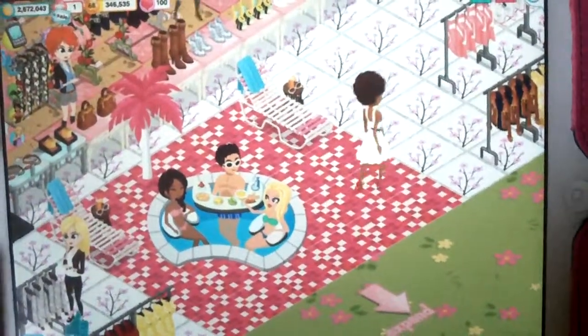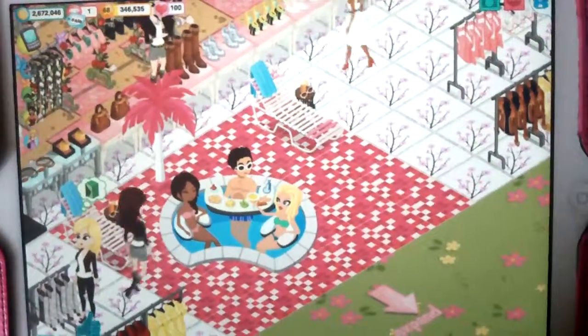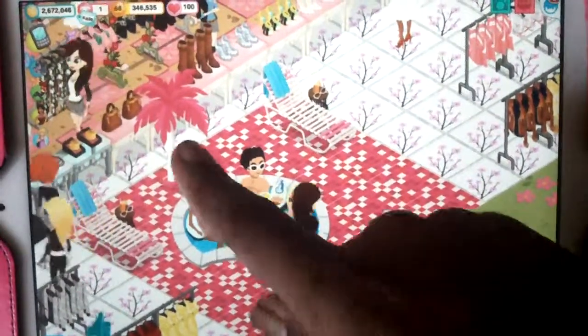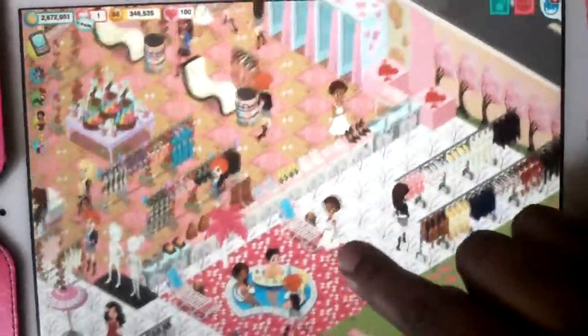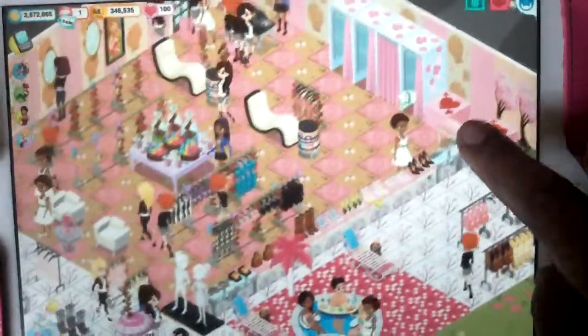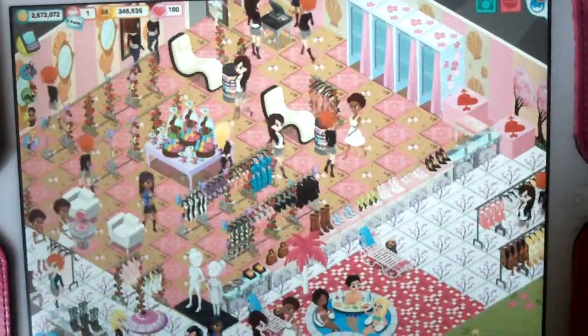I added a little beach theme — beach chairs. It's cute. I used real money; I paid three gems for the little pink pine tree. This is what my shop is looking like. So I'm on level 68, and I used my gems — I think I have like 32 left.